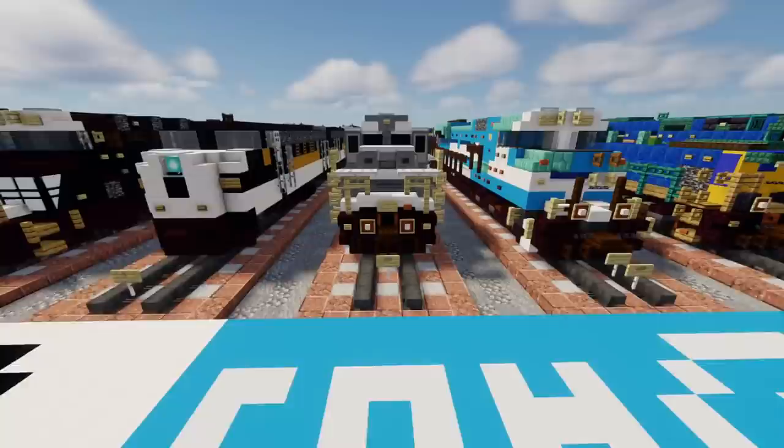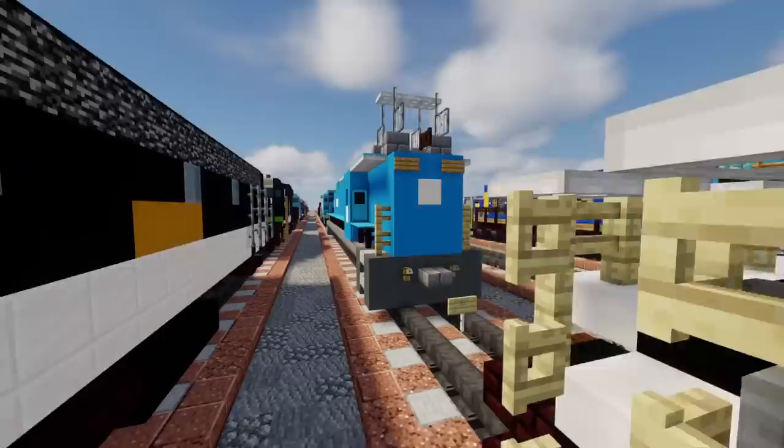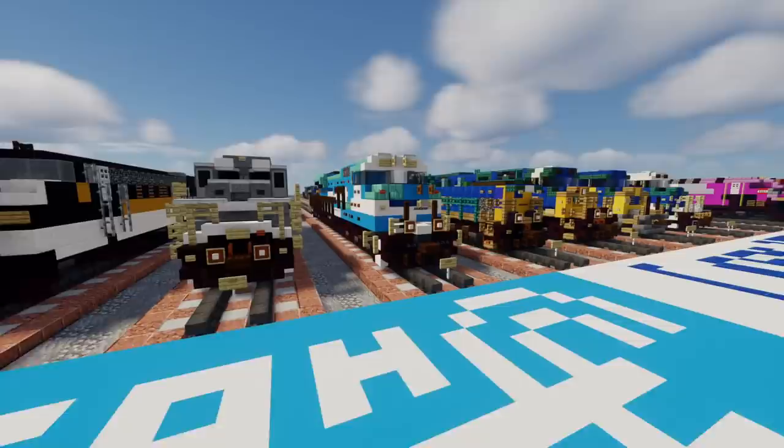Next up we have Conrail — I really like their logo. Right here we have the C-32-8, behind that an E-33 electric locomotive, then the C-39-8, and last the SD-80 Mac.